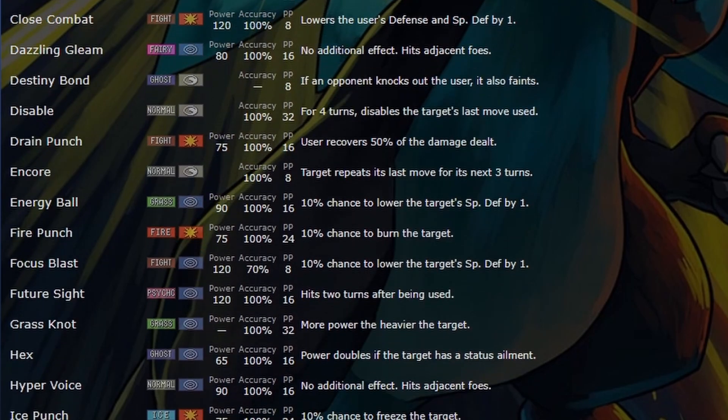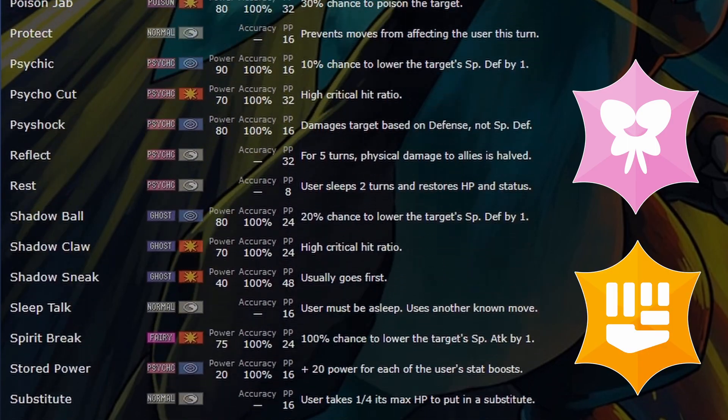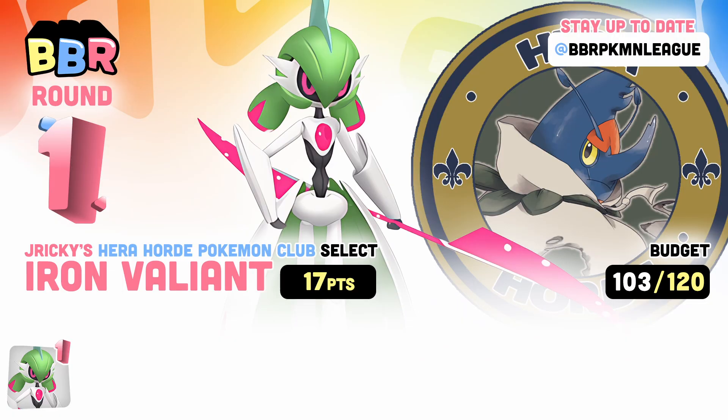Iron Valiant has an incredible stat distribution and an incredible movepool. Its Fairy/Fighting typing is probably one of the most broken typings in the game. It can function as a sweeper or as a breaker, it can go physical, it can go special, it is fast — there isn't much this thing can't do. I've yet to see someone explore Iron Valiant to its fullest, so hopefully we can go ahead and do that ourselves.